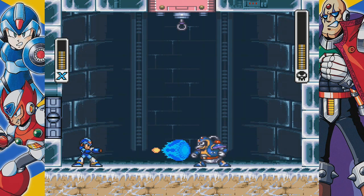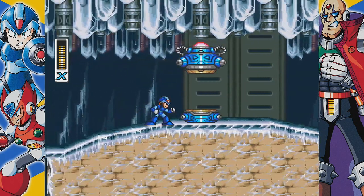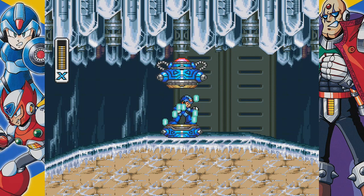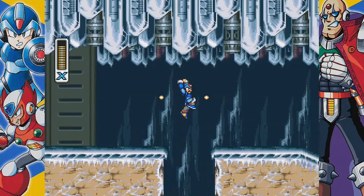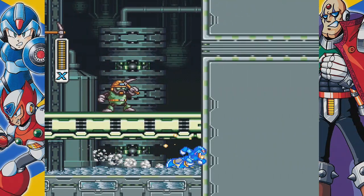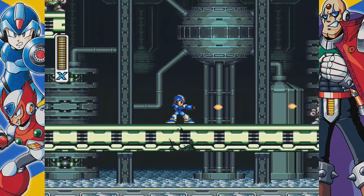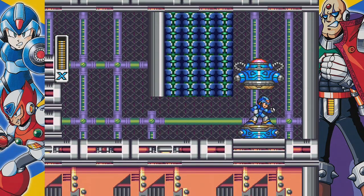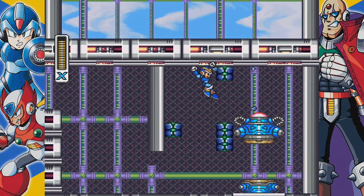Mega Man X also introduced a lot of new gameplay mechanics. For example, starting off with a relatively small life bar that was upgraded as you found specific items in the levels. Instead of having E-tanks, you instead found sub-tanks, and rather than be filled automatically, you had to collect extra health while on full health to fill your sub-tanks. You could also cling to the side of walls and jump off them, or slowly slide down them. Some of the stages changed depending on what other stages you'd already completed. But the biggest difference of all was that you could find upgrades for Mega Man X: a leg upgrade that let you do a dash and dash jumps, chest armor halving damage, a helmet that let you break special blocks, and a more powerful blaster that not only let you charge up your weapon more, but charge up all of the enemy weapons you collected.